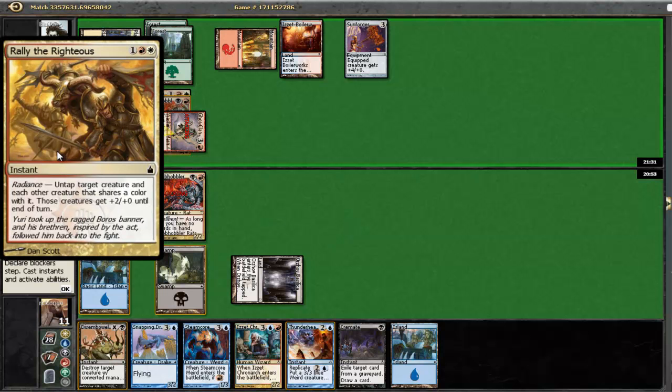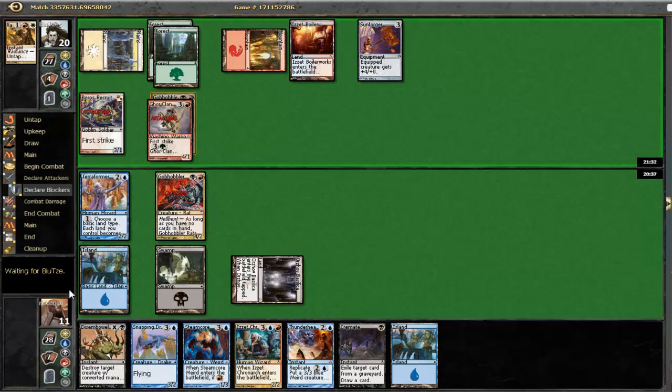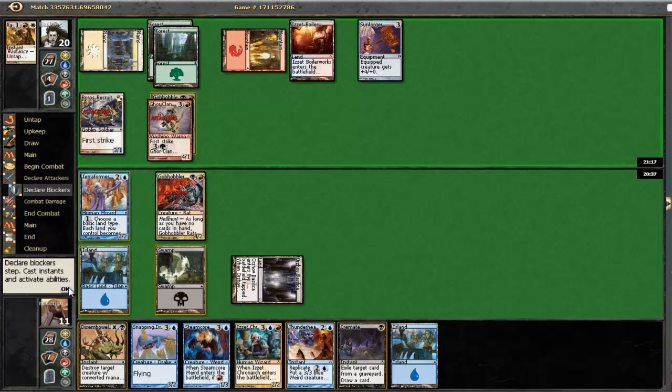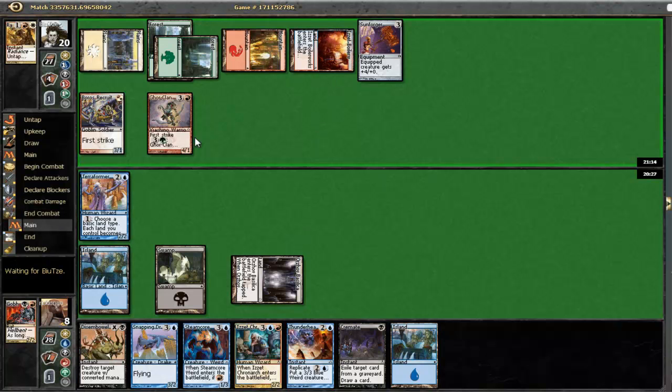Rally the Righteous - untap. My Gobhobbler guy will get plus two, plus zero. But his Boros Recruit will get that too. We could Disembowel his Recruit at this point. The problem is I don't want to Disembowel his Recruit since he's going to be able to pump his guy during my turn, so I will not get to Steamcore Weird him. So I'm going to take three damage. He's actually equipping now, which is great for me since I will be able to Steamcore Weird his guy.